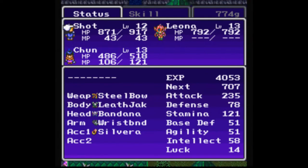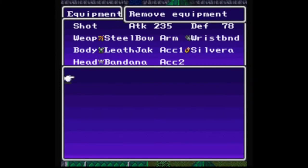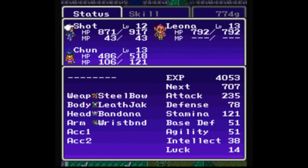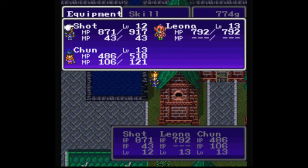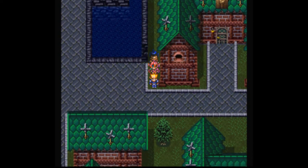Let's look at Shot's status real quick. His stats are 235 and 121. The Silvara raises his intelligence by 20 points, so actually I need to give it to Chun instead. Chun now has 20 more intelligence points — excellent.